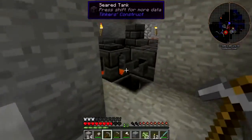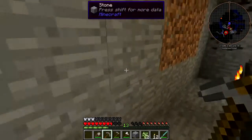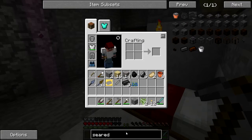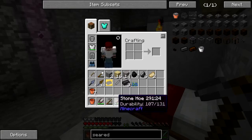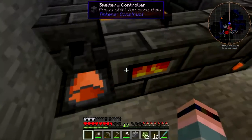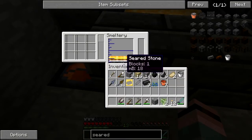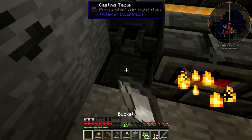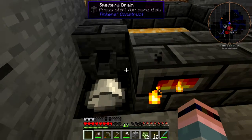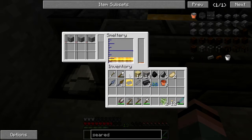Okay, we ought to have some seared stuff by now. One block - please be enough. Actually, seared stone - can I use a clay bucket for that? Yes, indeed! Good, I don't have to waste any more iron. No no no no - why? Why? I bet I'm gonna have to use the fluid transposer. Is that not enough? Fine, have some more cobble, have some more smooth stone.